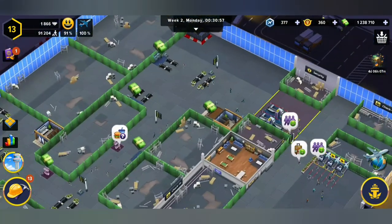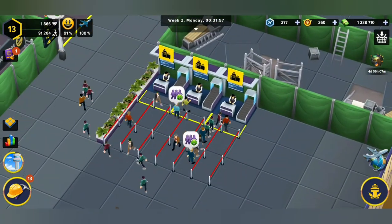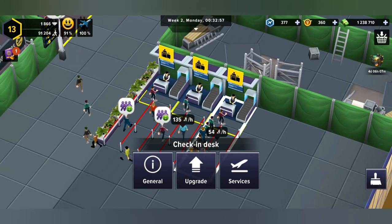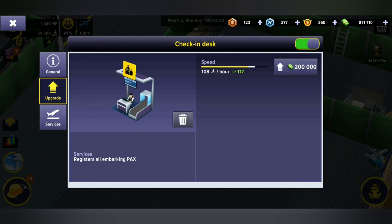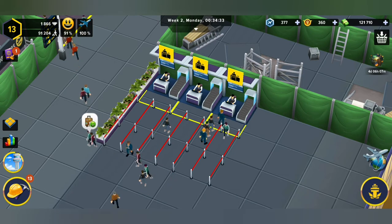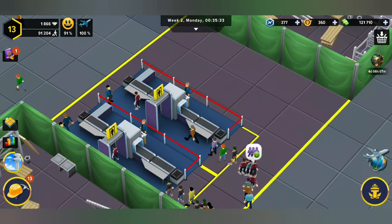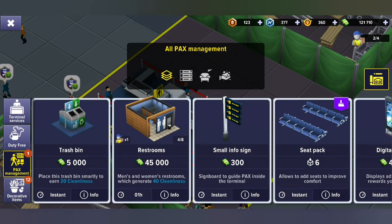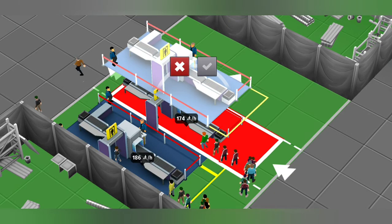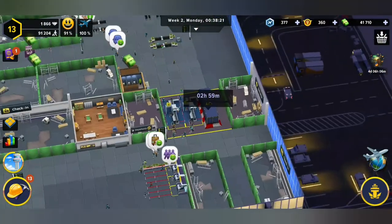I think for now our airport is quite all right. Let's have a look at that saturation — we can see that this one row is very slow and the reason for that is it's going to need the upgrades. It'll cost a few bucks but now everybody will get on quicker. I think it's almost time I start putting down an extra security gate just in case people start clogging up — and there we go.